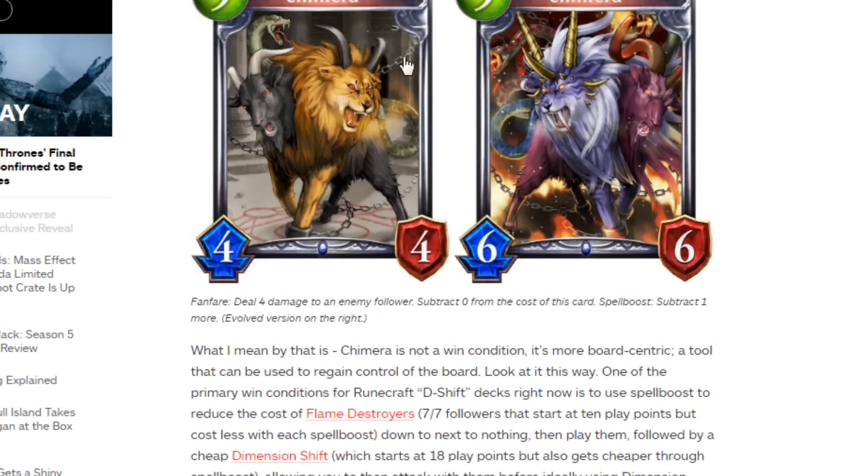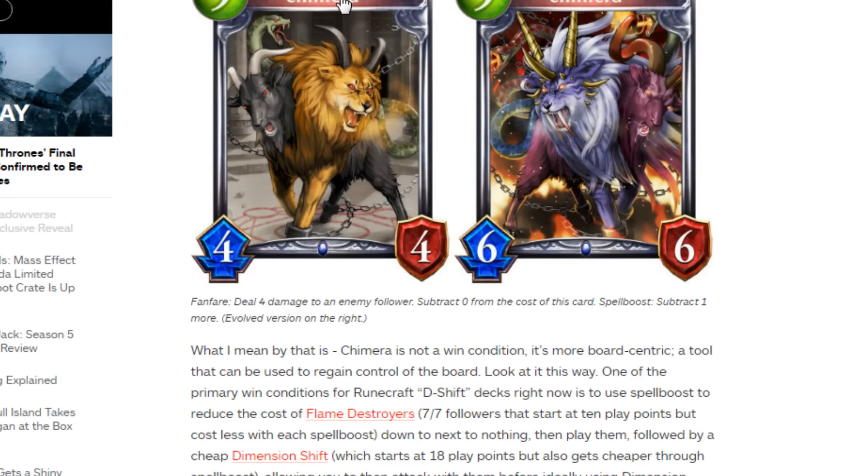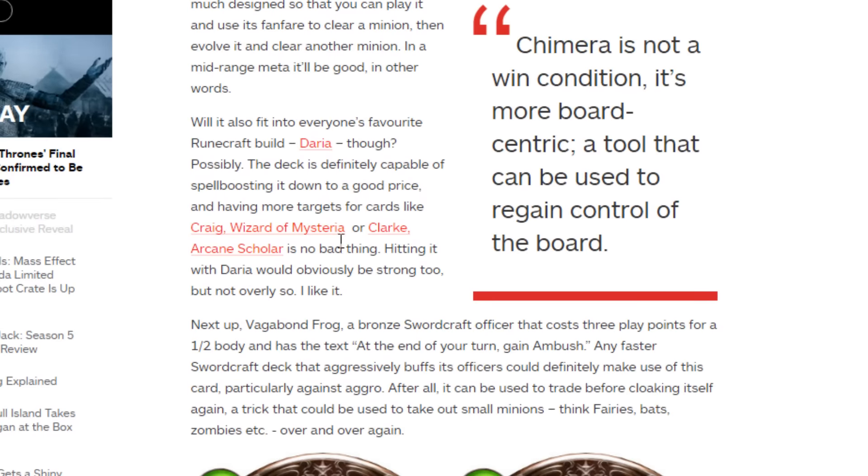Next we have Chimera, a silver rarity runecraft follower — a 4-4 that costs 9 play points. That stat line isn't great, hopefully its effect makes up for it. Fanfare: deal 4 damage to an enemy follower, and subtract 0 from this card's cost via spell boost. This isn't actually too bad, but I don't think it'll see much play unless follower support becomes heavier, since you have better cards like Daria. It might work in a D-shift deck, but that's about it.